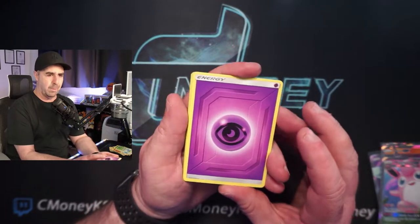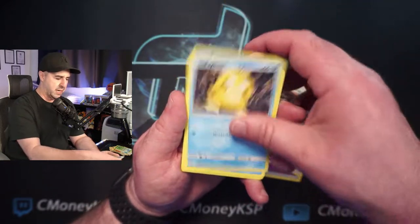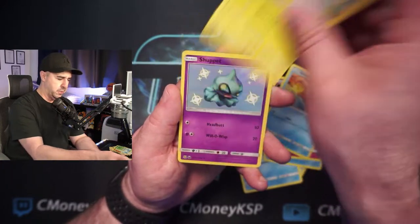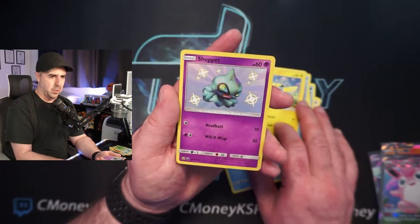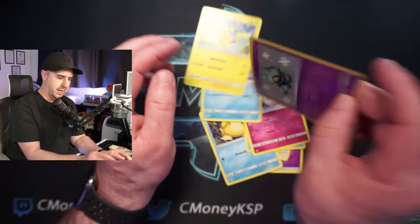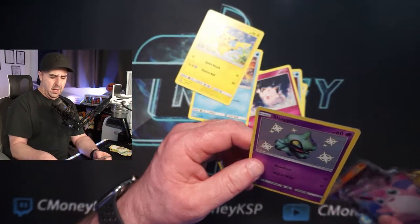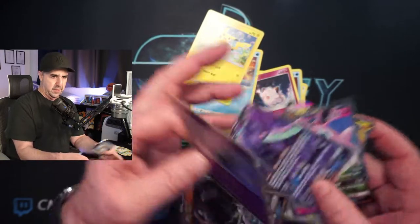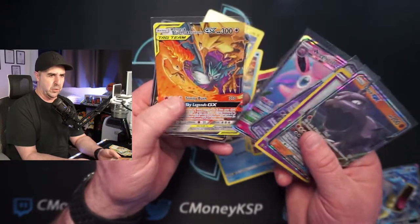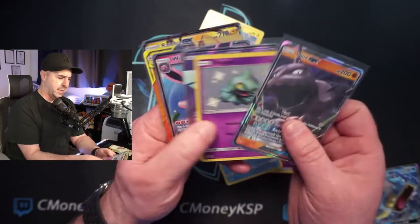Let's see if we can get some last pack magic out of this ten here. We got Chansey, Koga's Trap, Psyduck, Staryu, Clefairy, Slowpoke, Pikachu, Shiny Shuppet Holographic, and Blaine's Last Stand — I hate that card. So we do get a Shiny Holographic Shuppet. We have an Onyx, a Holographic Shuppet, a Full Art Oricorio GX, a Wigglytuff, a Moltres Zapdos Articuno, and a Raichu. We didn't get a ton in this opening.